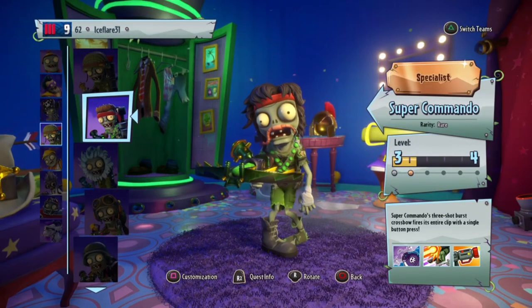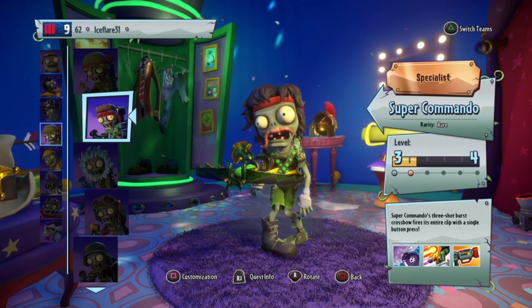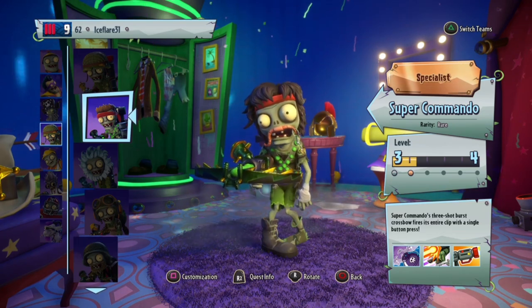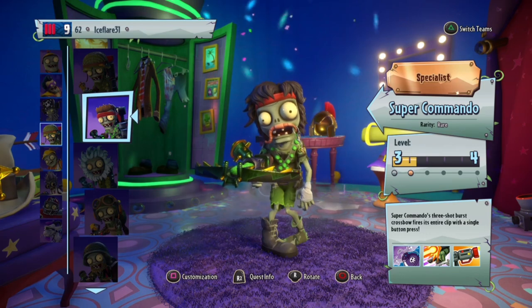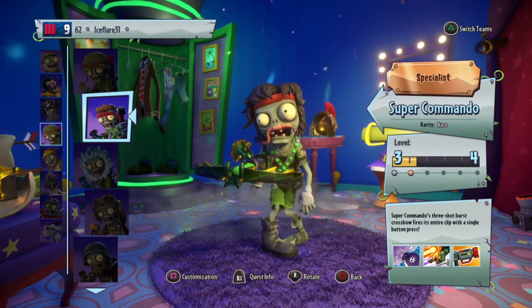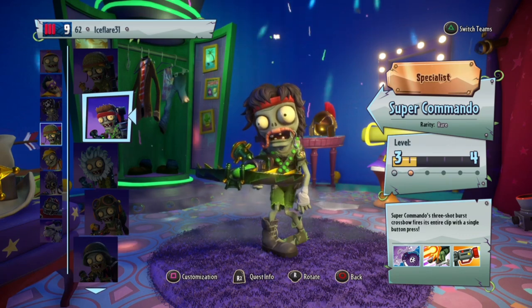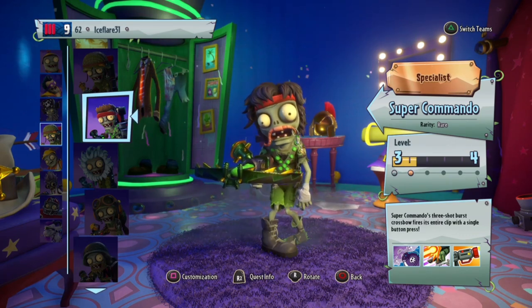Super Commando fires in three-shot bursts, and each time you press it, it uses the entire clip. Some people like him, most people like him, and there are a few that don't. Personally, he's okay to me — I don't love him but I don't hate him either — and he's very good for the roof strategy I was talking about earlier.